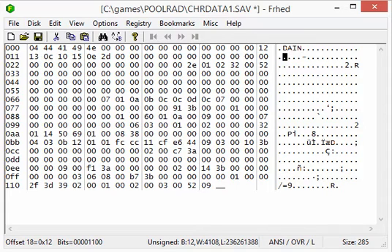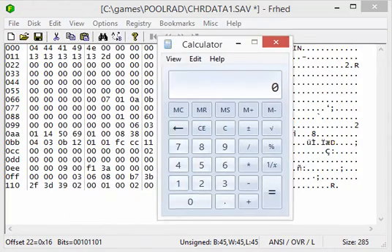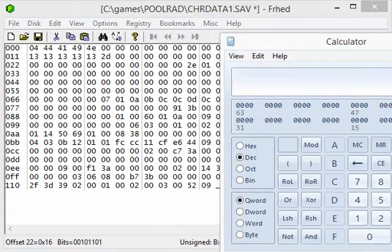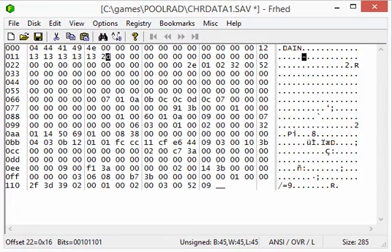So how about we just update these values to make them all 19. Now this 2D here — we need to bring up a calculator so we can see what that means. I'm bringing up the Windows calculator and going to programmer mode. We're in decimal mode; we need to flip over to hexadecimal so we can type in 2D and see what it is in decimal mode. It's 45. So this number is 45, and as I mentioned when I showed the party member Dane, I don't remember seeing a 45 in there.